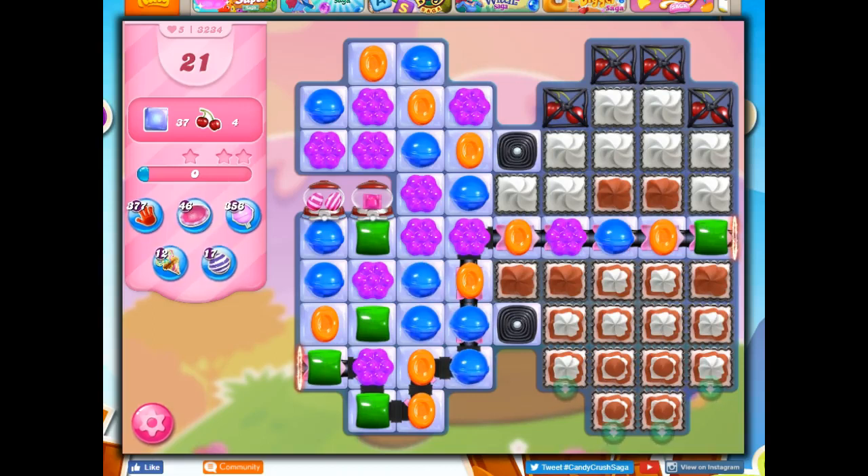Hi friends, this is Susie, your Candy Crush Guru, here to help you solve the puzzle of level 32-34, where we have 21 moves to clear out 37 jelly and collect 4 ingredients.